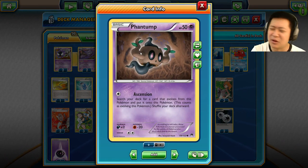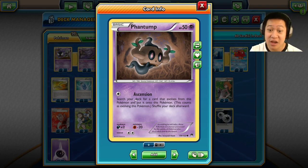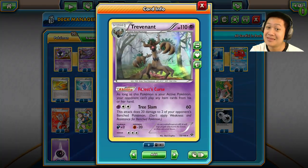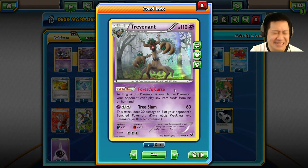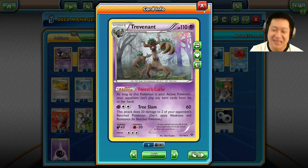But how reliably can you get this out on your active? Very, very reliably. And this card makes the deck even more immensely dangerous: Ascension — search your deck for a Trevenant and put it onto Phantom. So if you go second turn and you attack, the item lock is already in effect. You can see how easy it is to put up an item lock on your opponent, and for your opponent that is extremely bad.